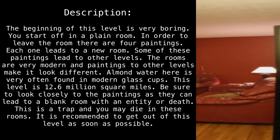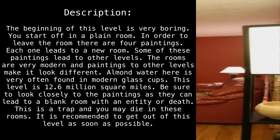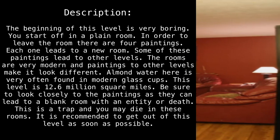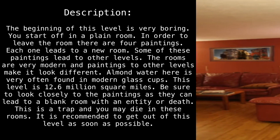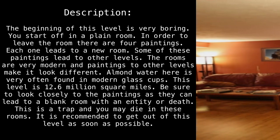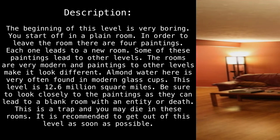The beginning of this level is very boring. You start off in a plain room. In order to leave the room, there are four paintings — each one leads to a new room. Some of these paintings lead to other levels. The rooms are very modern, and paintings to other levels make it look different. Almond water here is very often found in modern glass cups.